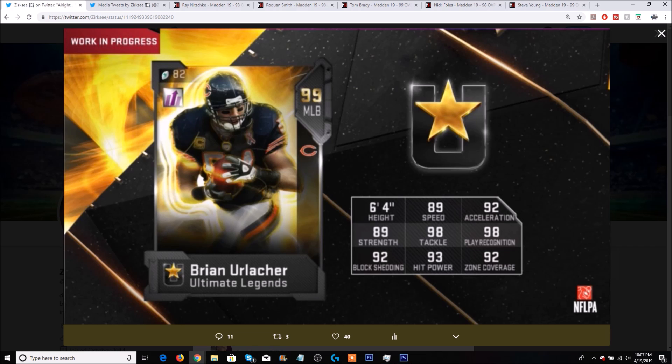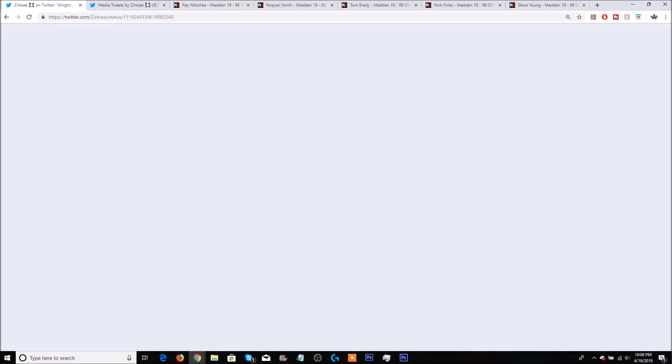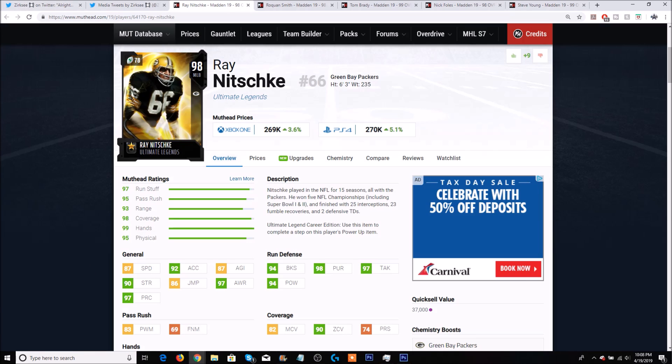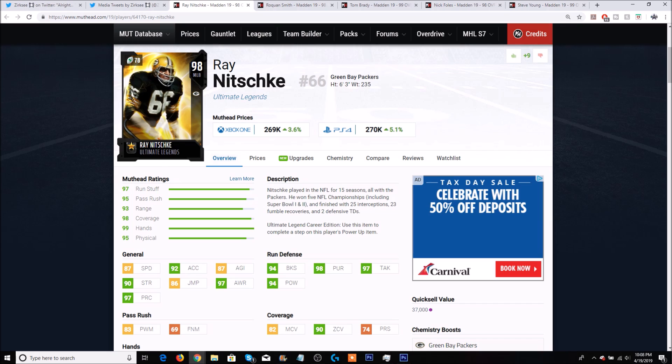Let's take a look at Ultimate Legend Ray Nitschke for comparison — another card I think is way too slow. He has 87 speed with 92 acceleration versus Urlacher's 89 speed. Ray has 90 strength with 94 block shed; Urlacher has 89 strength with a 92 block shed. Ray has 97 tackling and 94 hit power versus Urlacher's 98 tackling and 93 hit power. Urlacher has a 92 zone versus Ray's 90 zone — which is still the elite tier threshold — and play rec of 97 versus 98. There's not a big enough difference between these two cards.